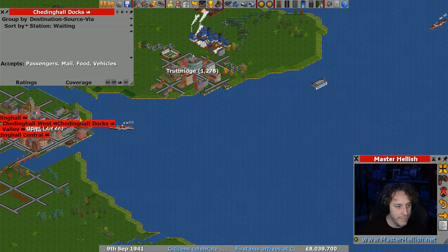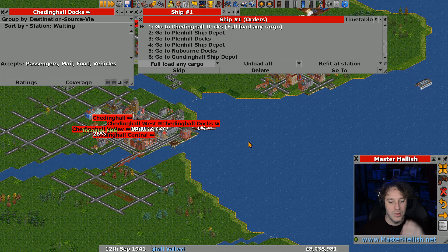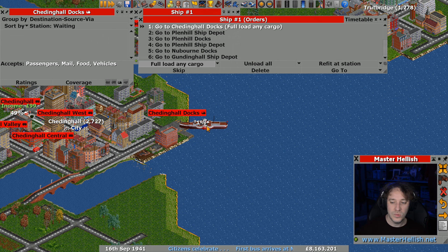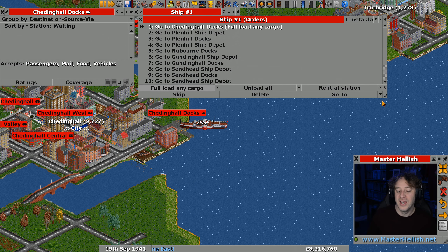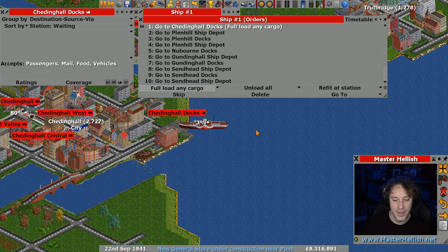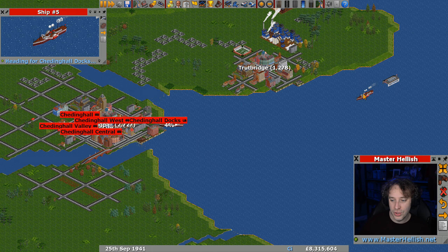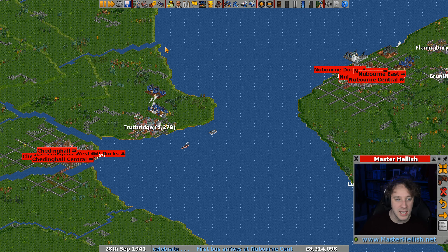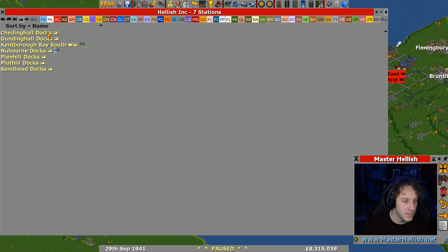We've got our first waterways up and going with our boats. I feel like a full load order might be appropriate — let's set that so it helps space the ships out. One percent loaded... I thought about using conditional orders, saying if you're more than a certain percentage loaded then go on to the next stop, but I'm not sure that's needed.